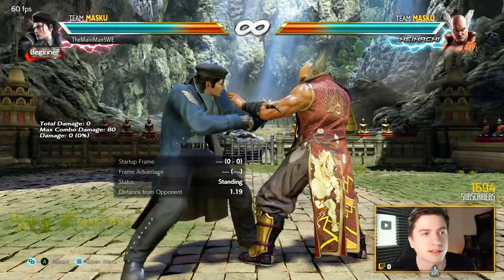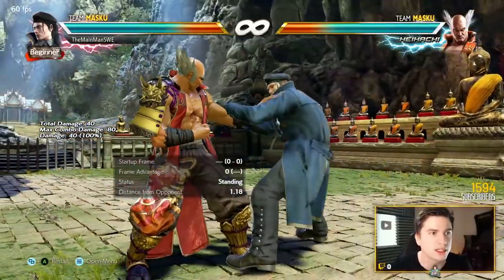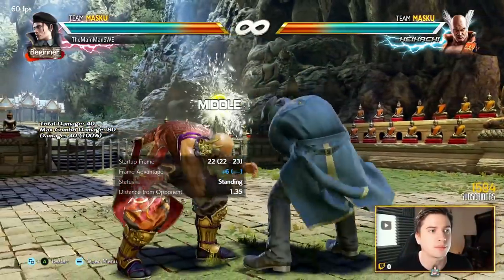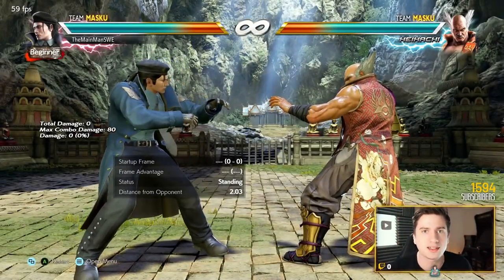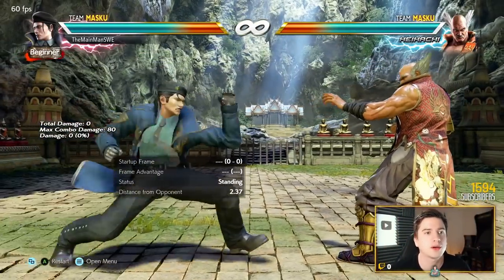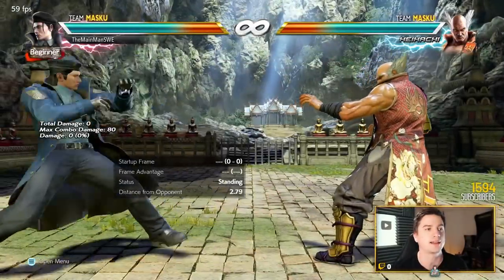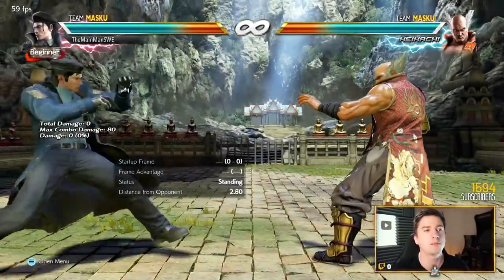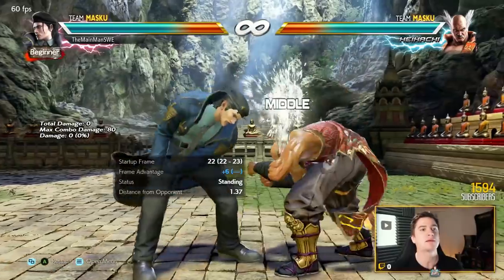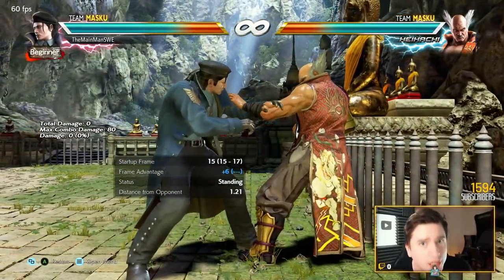Dragunov, Spetsnaz style, loves close quarters combat. It's all about CQC — being right in the face of the opponent, up close and pressuring with throws and very oppressive mids. He has wild running 2 to make sure he's glued to the opponent. He's like a magnet. Oh I'm far away? Blam! I'm right in your face with big plus frames again. Oh you pushed me out? I'm in again. That's Dragunov.